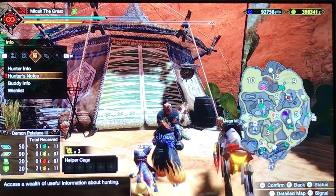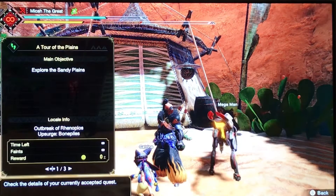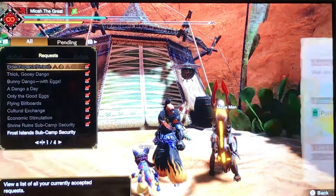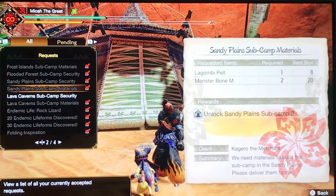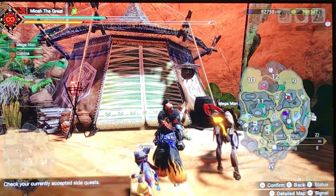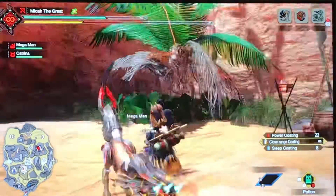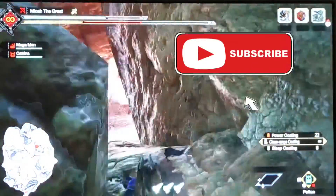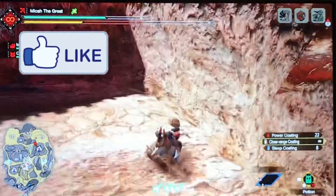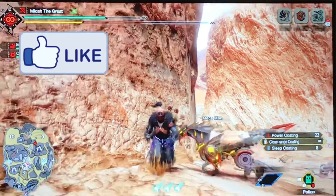Now for the quest: go to side quest and click request. The quest info for sub camp 2 materials shows you'll need one Lagombi pelt and one Monster Bone M. That's everything — thank you guys for watching, please subscribe if you liked it, give it a like, and we'll see you next time.